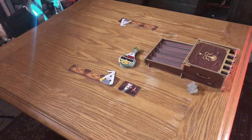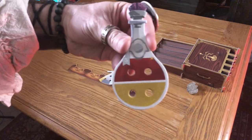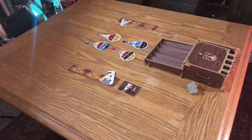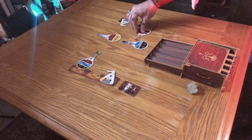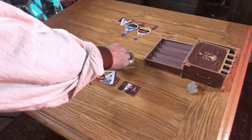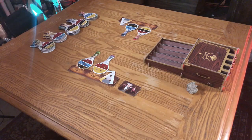Deal two potion bottles per player in the center. They should be recipe side up, and they must have the star icon on them — this just means they're starting level potions. The first player takes one, then go clockwise until everyone has one. Then the last player takes a second one, and go counterclockwise until they're all gone. Shuffle what's left and make five stacks that all can reach.